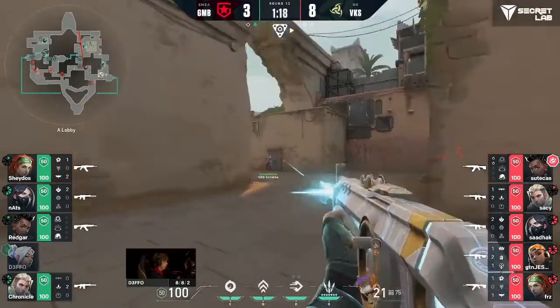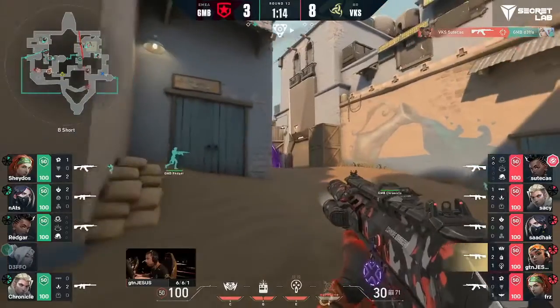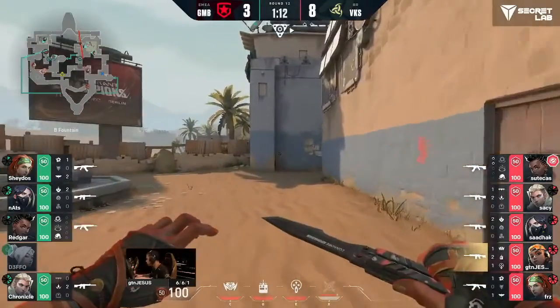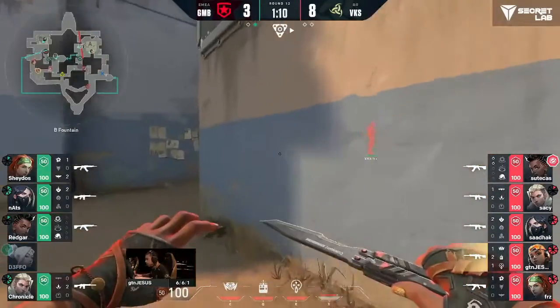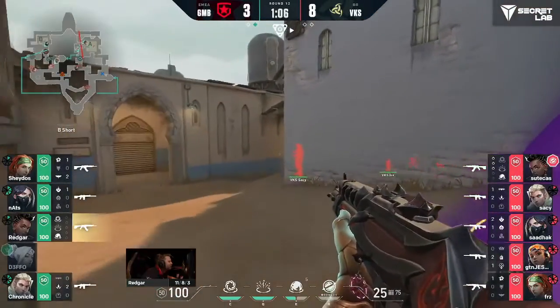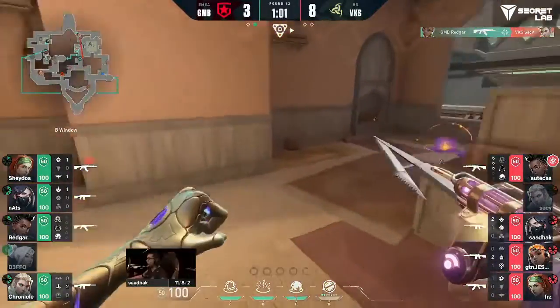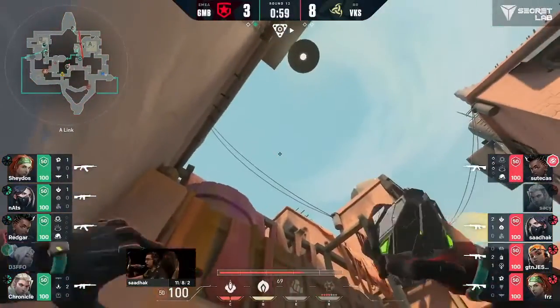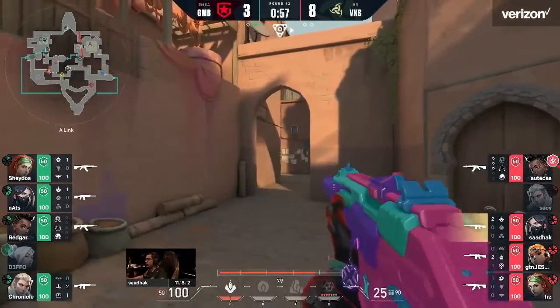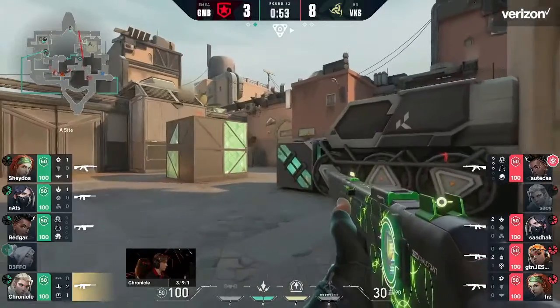They've got a really good crossfire set up. If they continue to push forward, there's that crossfire — Suit Cast swings out, Defo gets dropped. Yeah, Defo, not a trade in sight, not a lick of damage taken either. Gambit on the back foot. Oh, unfortunate for Saucy — Red Guard makes the read, beautiful push to equalize. That at least gives Gambit some shining light at the end of the tunnel in the last round.